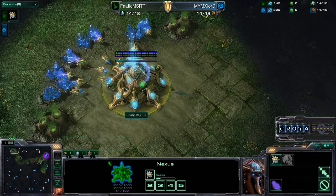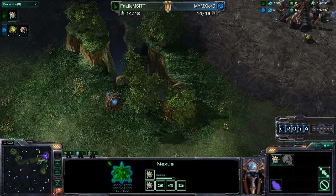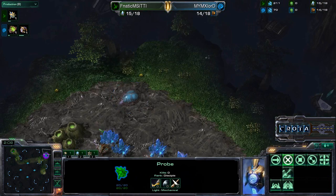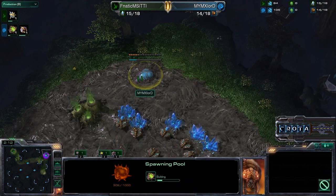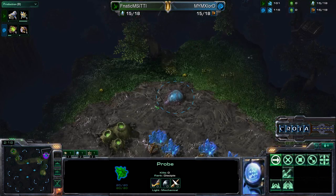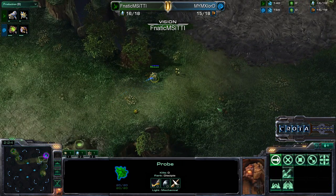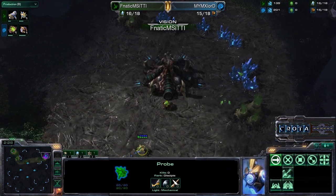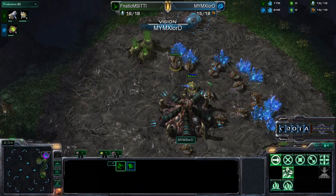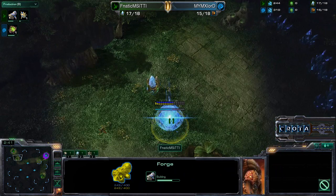We have a Probe just getting Chrono Boosted with nothing much to talk about, as TT1 is sitting on a decent number of minerals. He's waiting to see if a Hatchery will be placed down. The Probe is hiding and we have a Spawning Pool being placed very far away, so by the time the Probe comes back for a look, the Spawning Pool should be two thirds of the way done. TT1 now sticks his head in, doesn't see an Extractor, and finally spots the Spawning Pool — now getting that Forge instead.